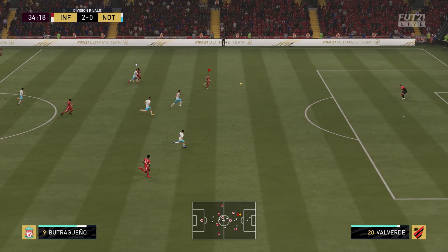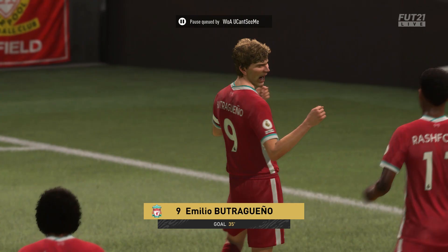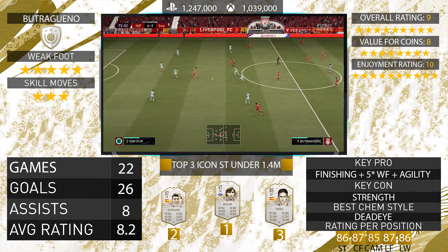Look at this — cuts inside, sends the defender into no man's land and puts the ball into the back of the net. Butra Guerrero — I'd say he is worth the coins: nine out of ten overall rating, eight out of ten value for coins, and ten out of ten enjoyment rating.